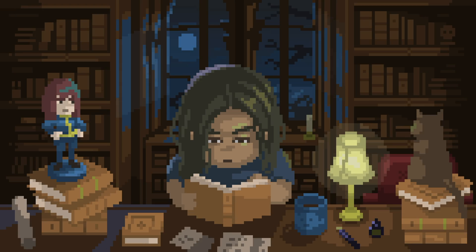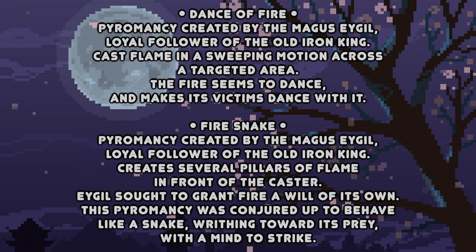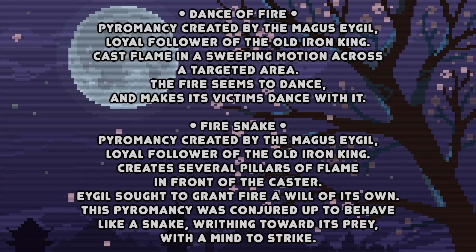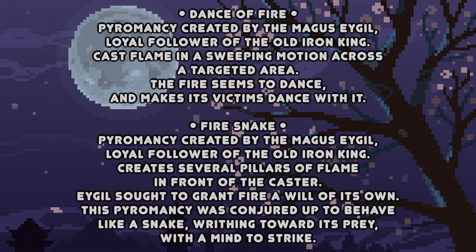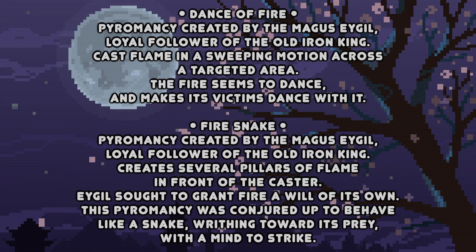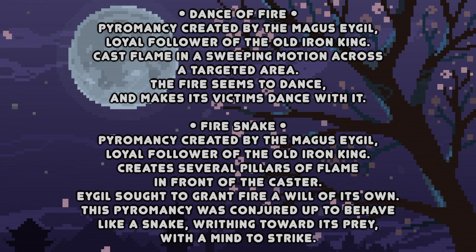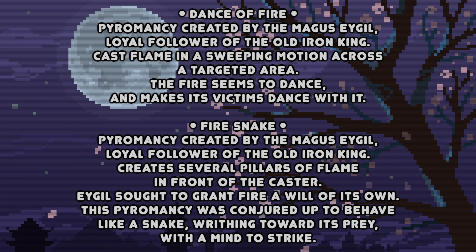Sophie, can you tell me the information we find in the DLCs? In the DLCs, we find two pyromancies in the Crown of the Old Iron King DLC, and they are credited to Egil — Dance of Fire and Fire Snake. This tells us that Egil was a pyromancer who was a follower of the Old Iron King. So Egil is not the Old Iron King — they were a follower. They were obsessed with what they said was granting fire a will of its own, which is why Egil's pyromancies are about flames that move by themselves and seek out the enemy.